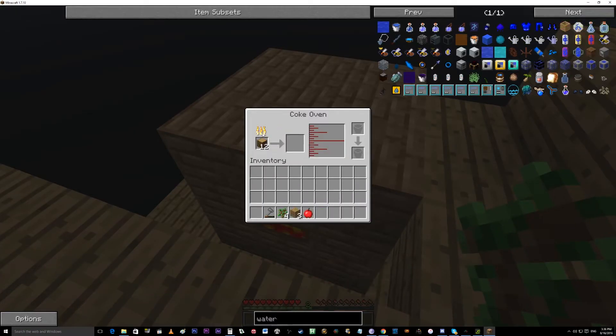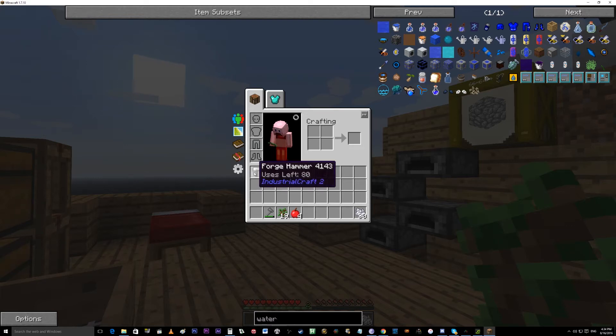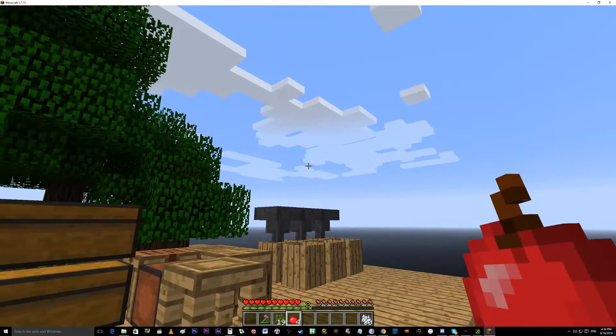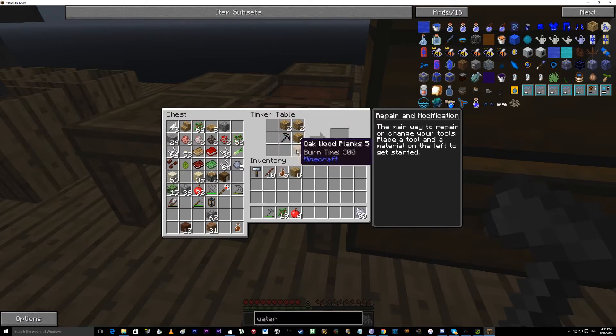In order to get creosote oil, we need to put wood — not wood planks, wood — into the coke oven, or coal. That'll turn into coal coke, and the wood turns into charcoal. You also want to put either a bottle or a bucket into the coke oven so that the creosote oil has an output. Right now I am making treated wood planks. The way you do that is you put wood planks in a circle in the crafting table, like you would make a chest, and then put the bottle of creosote oil in the middle. Now we can use the treated wood planks to make treated wood sticks, and with those you put two sticks in the middle of the crafting table and iron ingots around the other side to make the forge hammer.